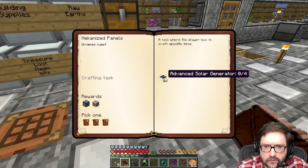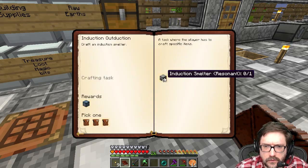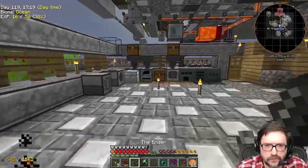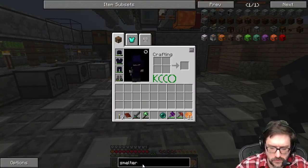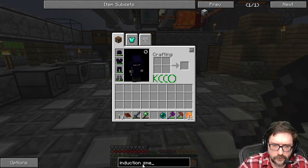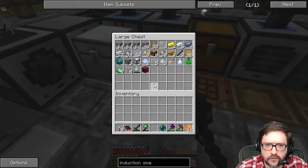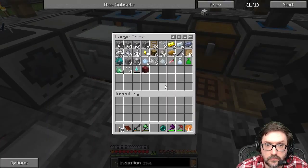Some of these I really don't even want to do. Mechanized panels. Soul splicing. Induction smelter. Hey, we can do that one real quick. That should be pretty quick. Let's do that right now. Induction smelter. Probably going to need a frame, which I may have one still laying around. Or may not.